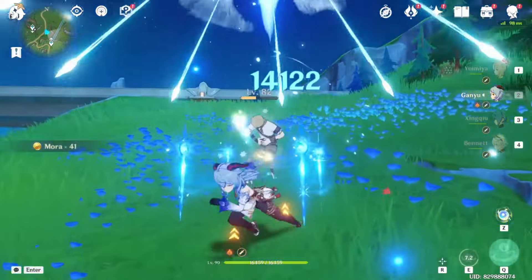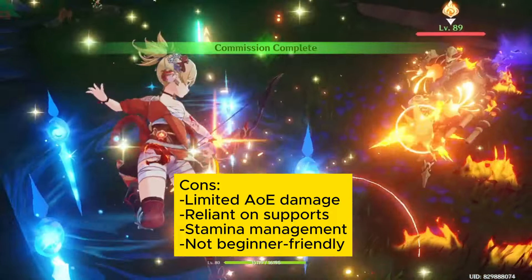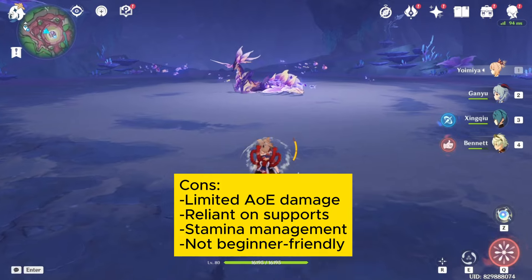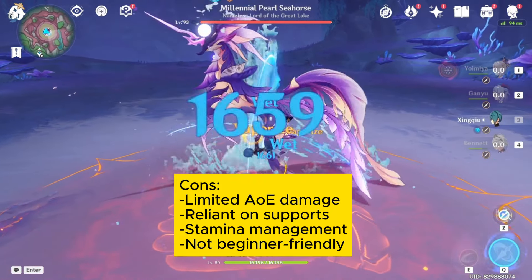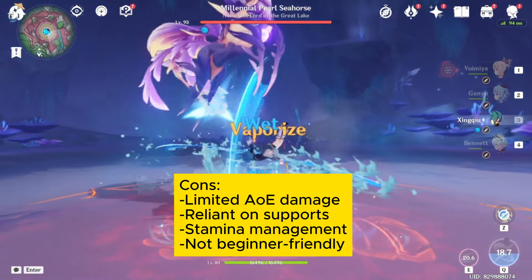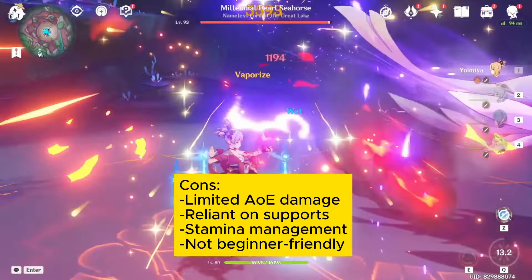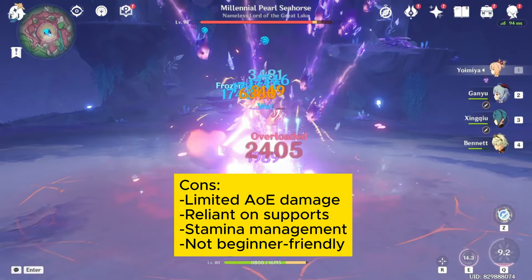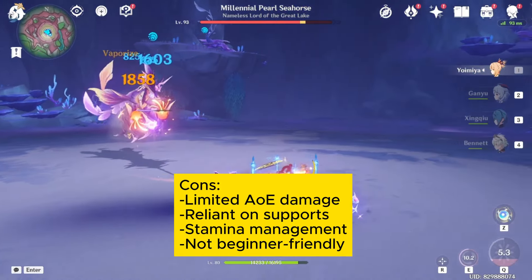Now let's talk about the disadvantages of Yoimiya. Her attacks are primarily focused on single targets, so she can struggle against groups of enemies. To get the most out of Yoimiya, you'll need to pair her with supports who can provide shields, heal her, and apply Hydro or Electro for elemental reactions. Her elemental skill consumes stamina, so you'll need to be careful not to run out in the middle of a fight. Her unique playstyle can also be challenging to master, so she may not be the best choice for new players.